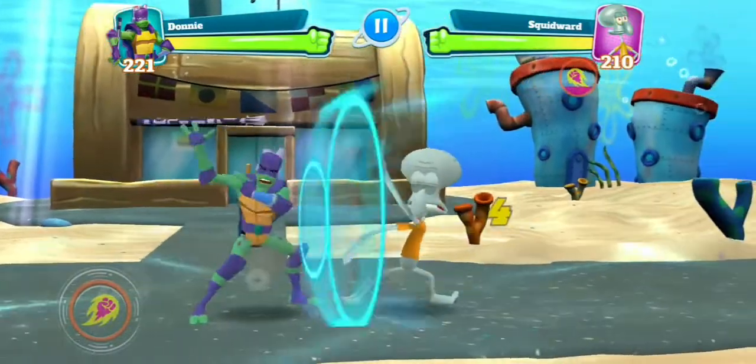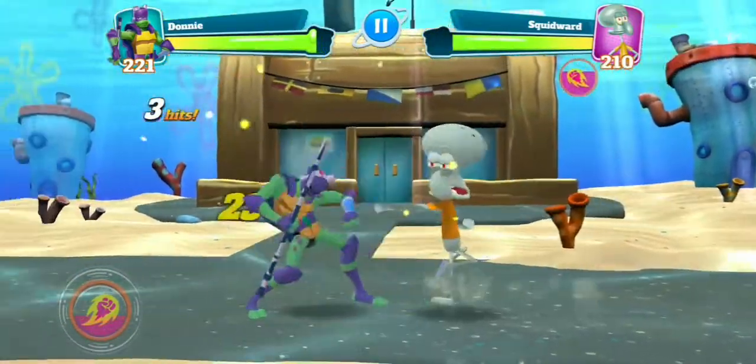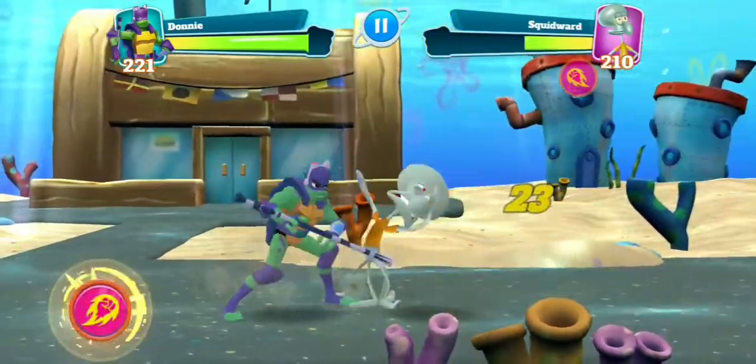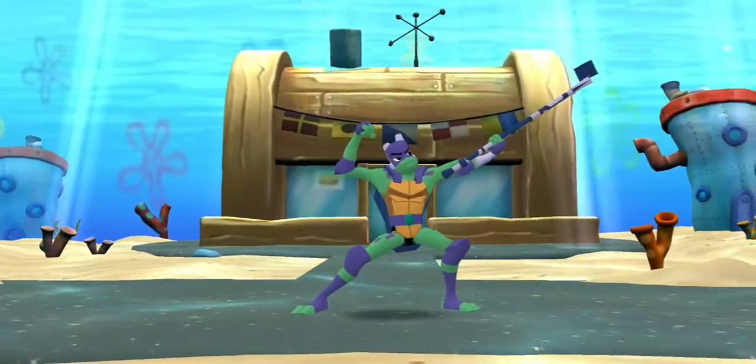Next up we have Donatello vs Squidward. Squidward is almost the same level, however I think he has the element disadvantage in this case — though we might be equal. Judging on how easy that was, I'd say we did have the element advantage.